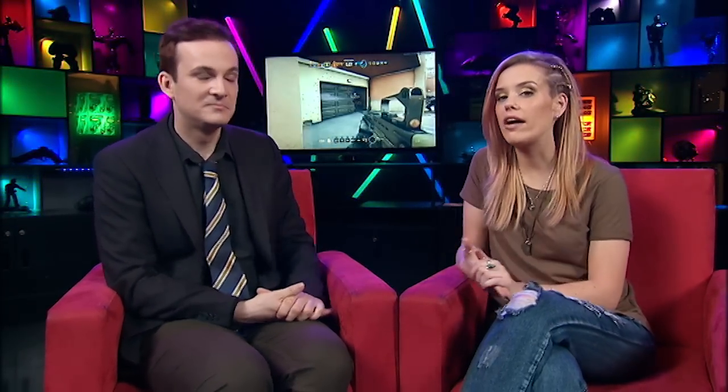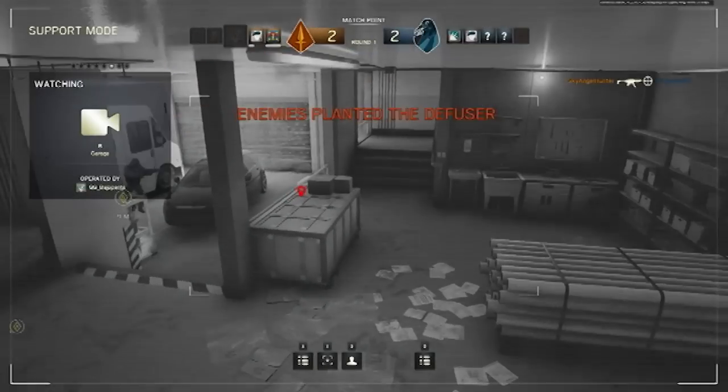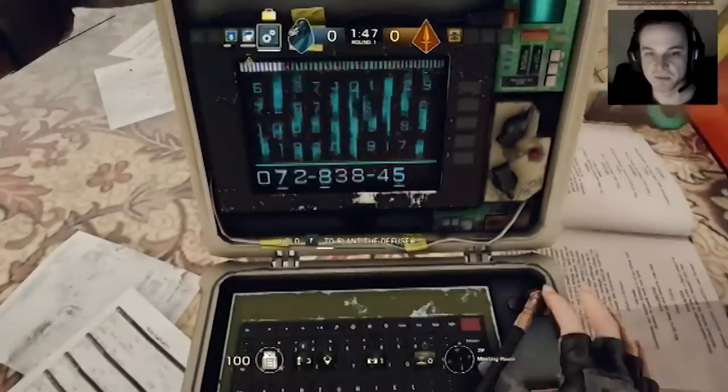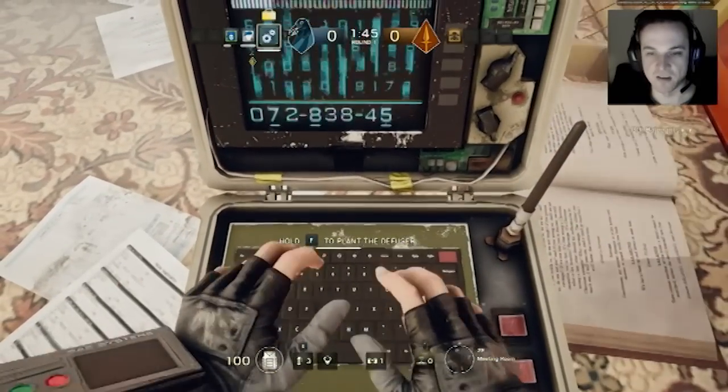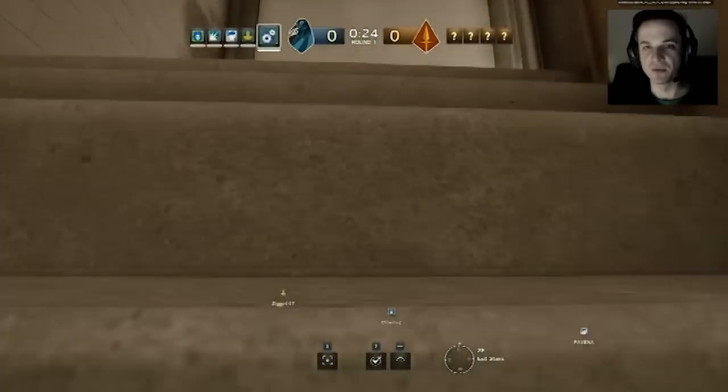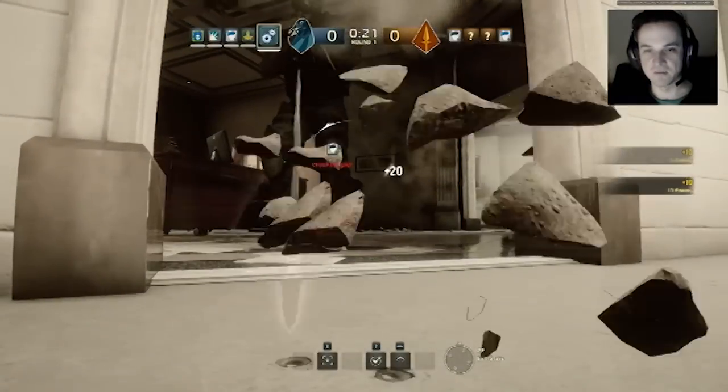But where this game truly shines is the player versus player modes. These are set up where one team is attacking, planning to infiltrate a building, while the other sets up defences within it. And the good news is, it's fun whether you're attacking or defending. There are two PvP modes available in the beta: bomb and secure area. Bomb is a defusal situation where there are two bombs and only one defusal kit.